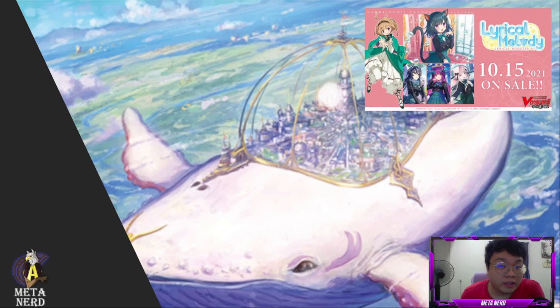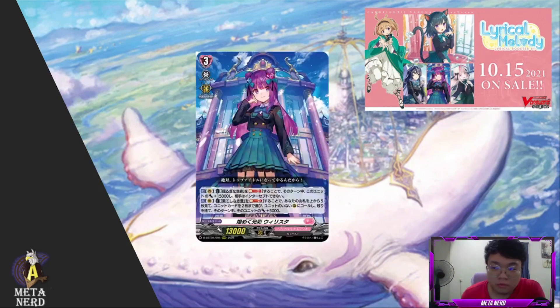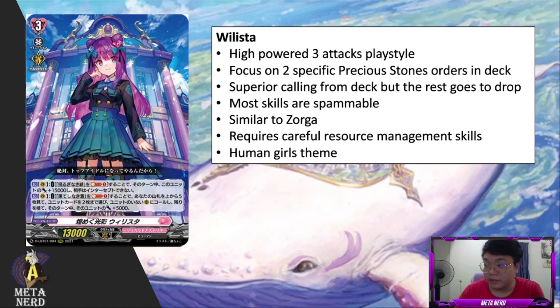In this video, as per the introduction, we're gonna talk about the Mad Titan, Willista. Willista is the fourth deck archetype that we have for Lyrical Monastriel. Her playstyle more or less features a really high powered three attack playstyle where you could basically have a lot of power on those three attacks.